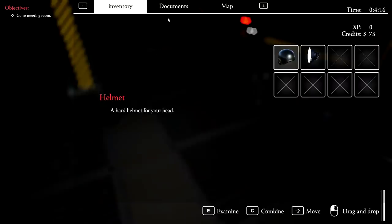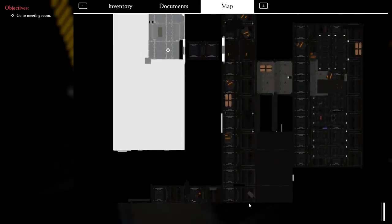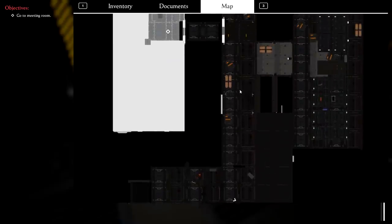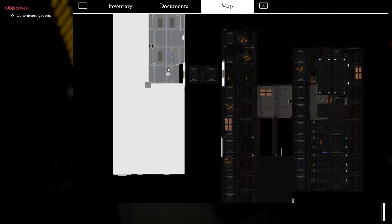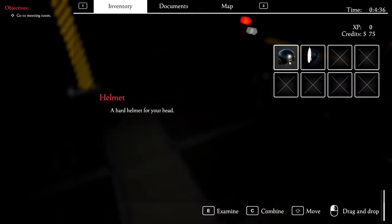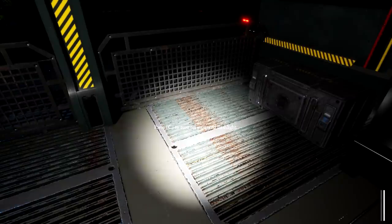Tab for the inventory, documents and map. Interesting looking map. Is that going to update as we go? I suppose that's the area we want to go to up there — that's the meeting room. The helmet — well, this is meant to be attached to the helmet. Combine — there you go. Oh wonderful, this light will last for weeks and it doesn't take standard batteries. To be honest, it's a pretty good flashlight too.